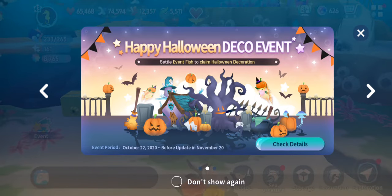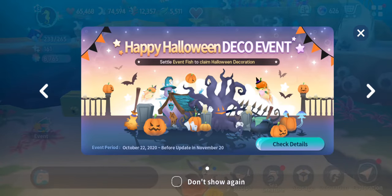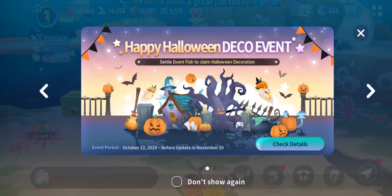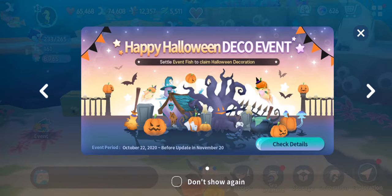I'm SirTapTap and there's a new event — or technically two events — in Abyssrium World. One of them is the decoration event, which works like the usual ones. It gives you a hideous fish, and then you settle that hideous fish, and then you get some decorations. It's incredibly difficult to get all of them and it's a huge grind.